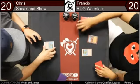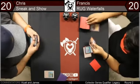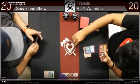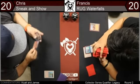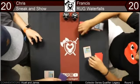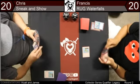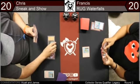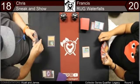Here comes a Wasteland from Francis — going to take care of that. Chris says okay. Chris might be stuck here if he kept a one-land hand; I've seen Sneak and Show do that before. He has an Ancient Tomb but can't cast blue spells off it. He does have a Lotus Petal — if that is an Ancient Tomb he has three mana. Francis shuffled and drew a card from Ponder. If Francis has interaction, there goes the Lotus Petal.